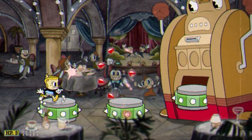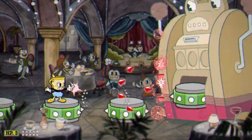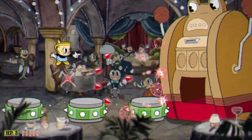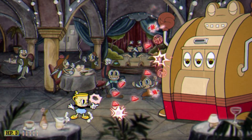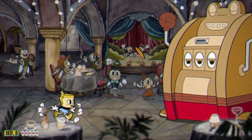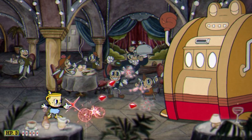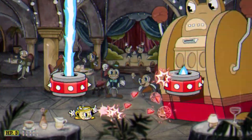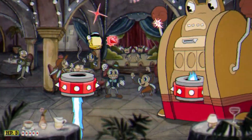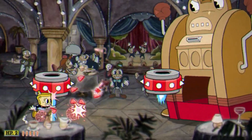Winning the frogs on the slot machine is the easiest prize to win. The slot machine will fire green spinning discs that you just have to stay atop — it's pretty simple. Winning the devil on the slot machine is the second most difficult prize. The slot machine will fire red spinning discs that shoot a blue flame either above or below the discs. Depending on the direction, you will either jump or duck.